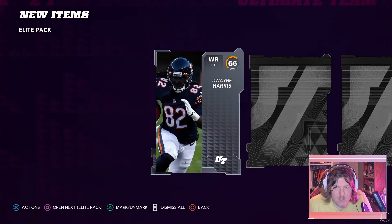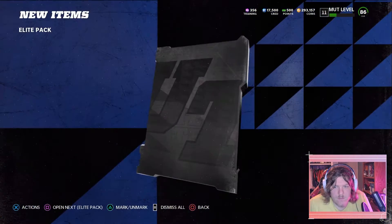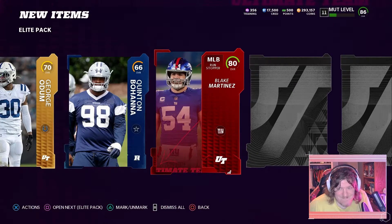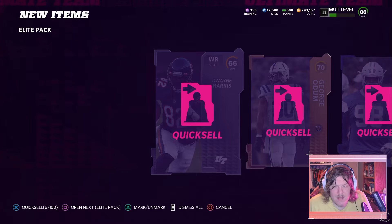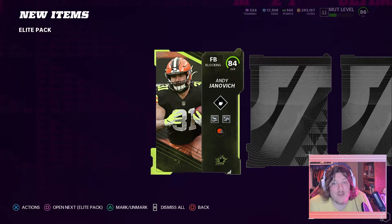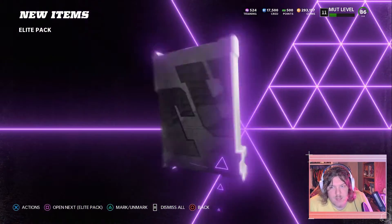Pack number one — silver, gold... here's our elite, 80 overall for an elite. That's a crap pack. I need the training more than the coins. Next one: 84 Andy Janovich. Are you guaranteed just any 80-plus? I guess so, which means we can pull some superstars and stuff. Then we immediately go into a 60 power up.